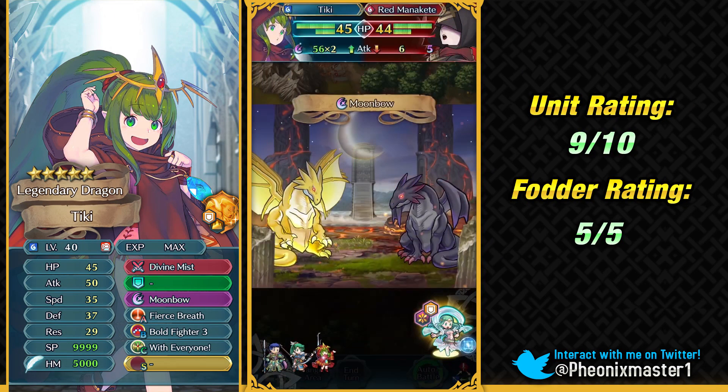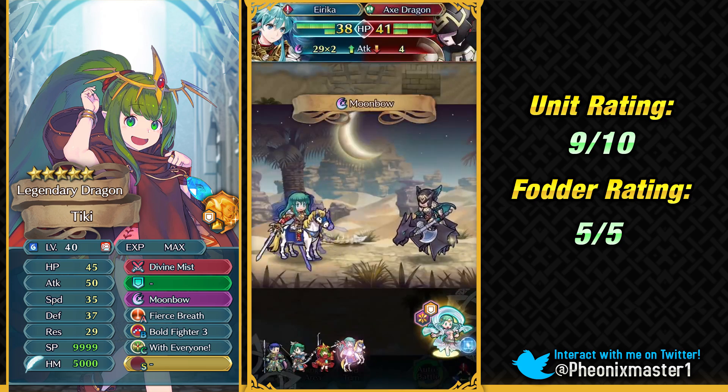We've also got Legendary Tiki in the blue pool with another Bullfighter. Legendary Tiki is a pretty good unit because she is a 180 BST dragon. She's useful in Arena even as a one-off copy since Legendary Heroes are in the rotation. If she's a bonus unit, she can help you stay in or reach Tier 21 in Arena as a 180 BST dragon. She's got Fierce Breath and Bullfighter as fodder — she's the only unit with Fierce Breath — so she has value both as a unit and as fodder.